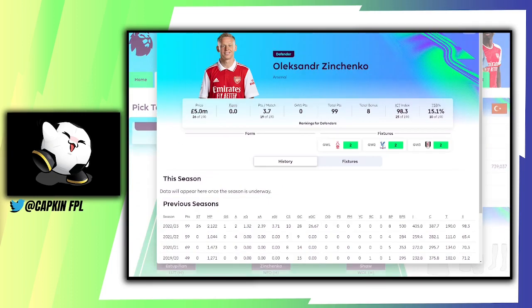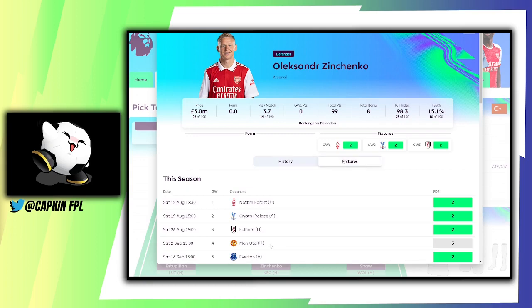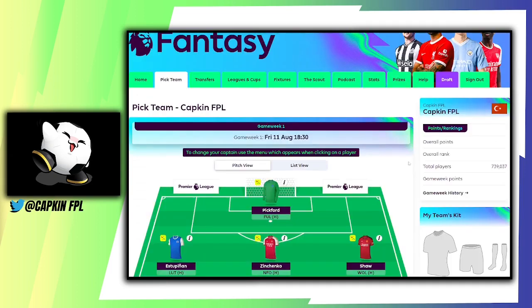I've got Zinzenko — something a little different — at five million, 15.1% owned. One goal last season, two assists, 10 clean sheet points. He has the potential to do really well, and the fixtures for Arsenal are really good, so bringing in an Arsenal defender could be the way to go. They've got Nottingham Forest at home, Crystal Palace away, and Fulham at home in game week three. I think investing in an Arsenal defender is not a bad shout. I know a lot of people would go for Trent, and I considered that too, but I wanted to fit Kane and Haaland in.